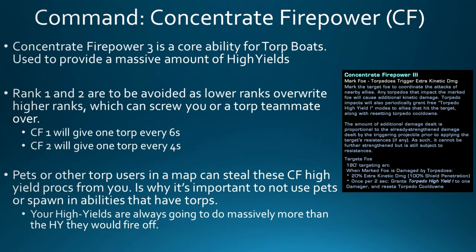The third issue is that it's a mark-on-target ability your entire team can benefit from, and only one High Yield proc is given out every two seconds. That means if you have pets, spawn-in abilities, or teammates using torps who damage the marked target, they can steal those High Yield procs from you. If a pet steals a High Yield proc — including your own pet — that pet doesn't have the same crit chance or boosts, so the torp it fires will be a fraction of what yours would do.